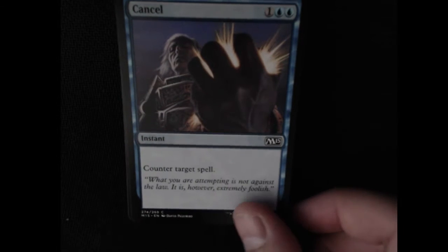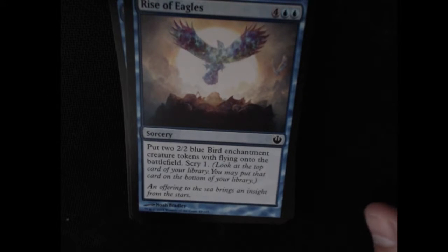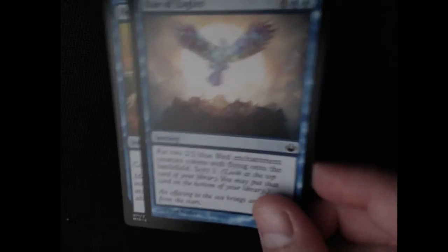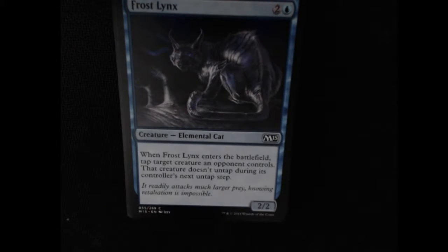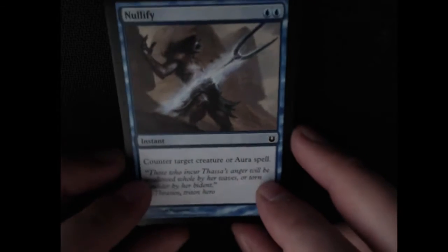Cancel — standard counter, nothing too fancy. Rise of the Eagles — we have some more tokens here: 2/2 tokens with flying and Scry 1. Negate — just a non-creature counter, standard stuff. A Frost Lynx — it's a 2/2 common. When it enters the battlefield you tap target creature that an opponent controls, and that creature doesn't untap during the next untap phase. Just another additional way to be annoying.